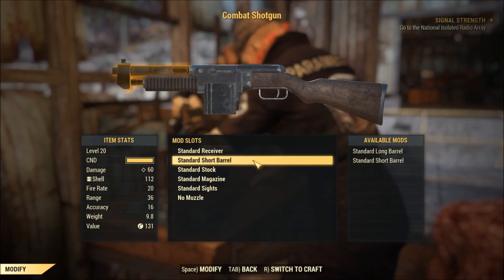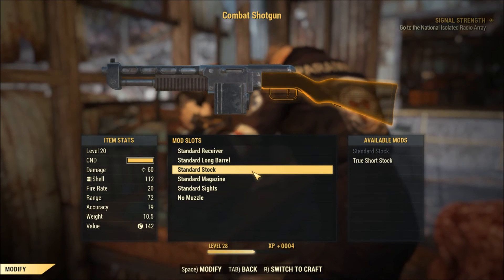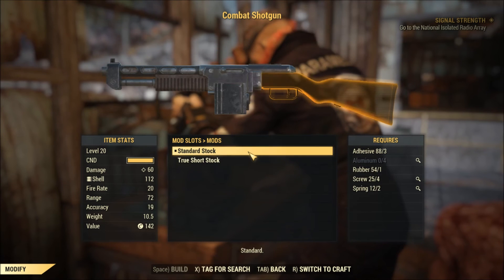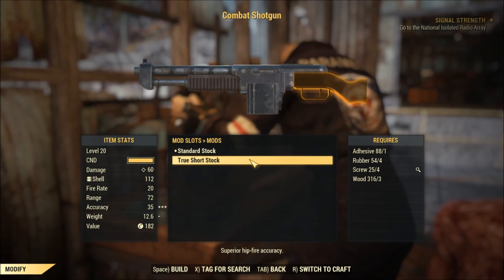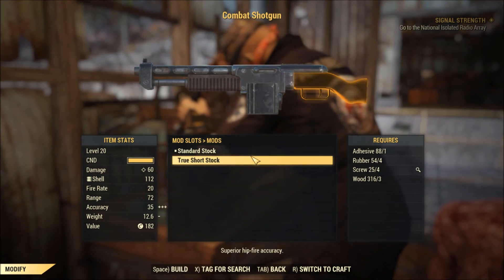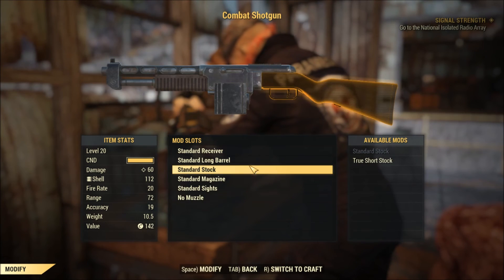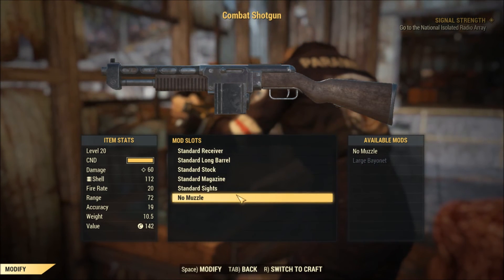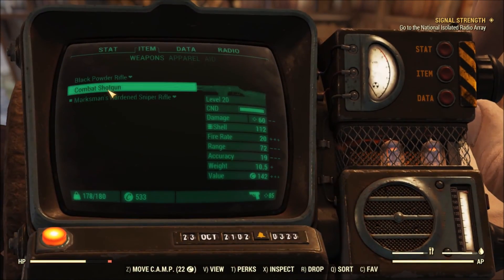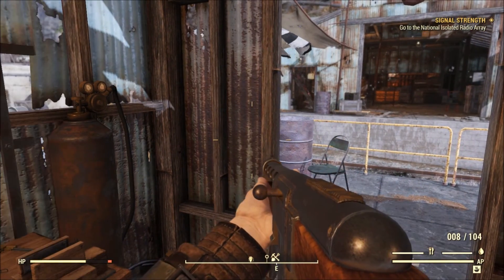Maybe even put something on it — oh, I can put a long barrel on. Standard stock, short stock — all that does is up the accuracy. Hip fire accuracy — well I hip fire these most of the time. I feel better having a long stock honestly. Okay, got a little bit of a better shotgun out of it. I don't have a lot of shells but that's cool, I always make more. I used so many shells when I was at White Spring — got bum rushed by ghouls.